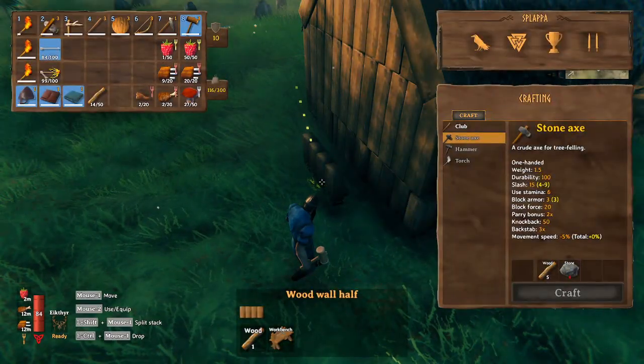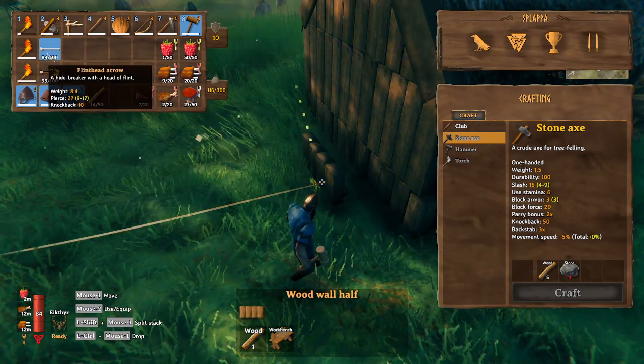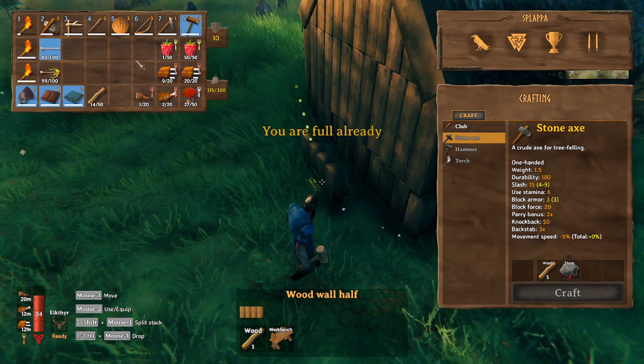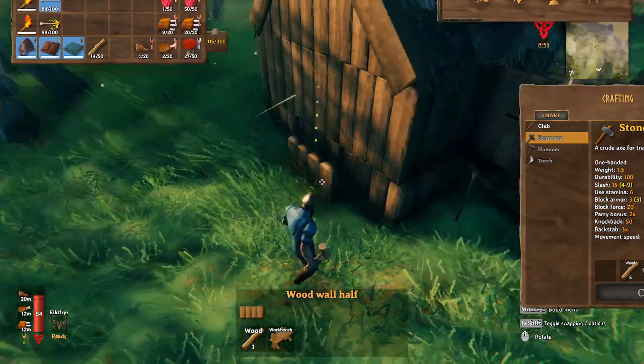I also made myself a bunch more fire arrows. I've got 84 flint head. Cooked up a bunch of meat, which we're fairly good on. Like I said, got my bow and every other thing that I can up to level 3.